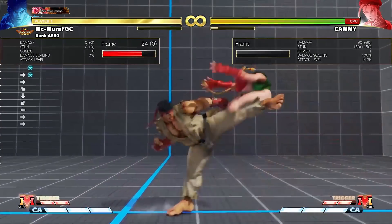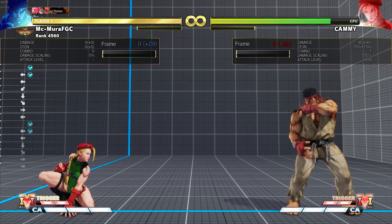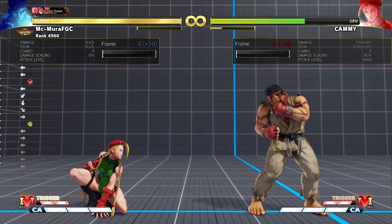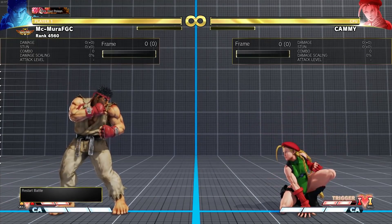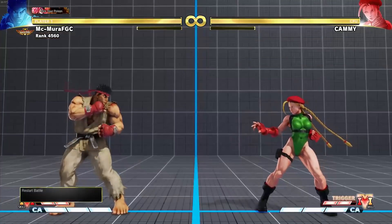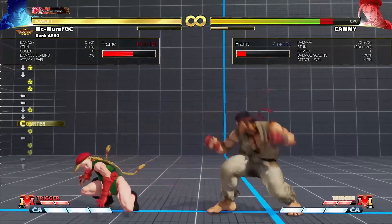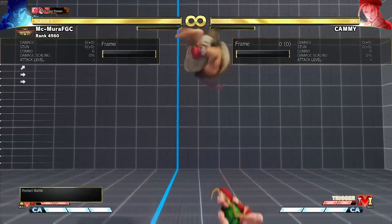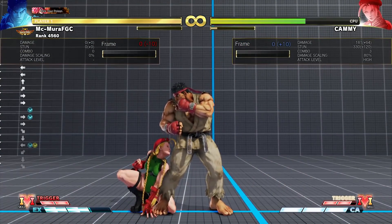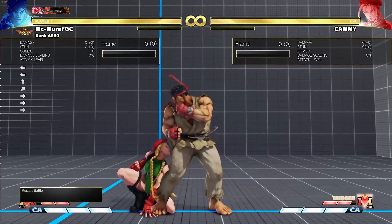His donkey kicks now do more damage. After the Tatsu changes, Capcom found a new role for donkey kicks — across the board they do more damage and are faster. One of the biggest changes is that you can now combo EX donkey kick out of crouching medium kick. Before, the crouching medium wouldn't reach into EX donkey, but now he gets that conversion, which is a very big deal for his combo game.